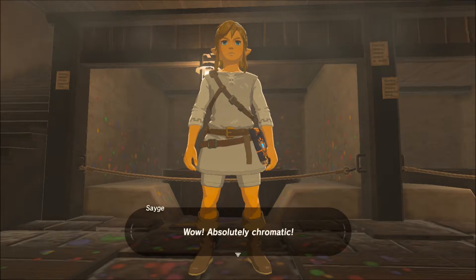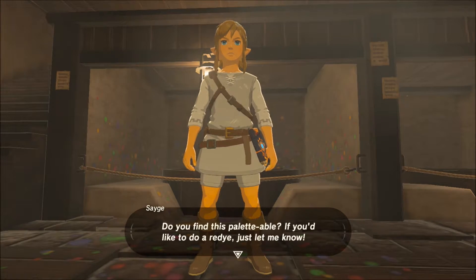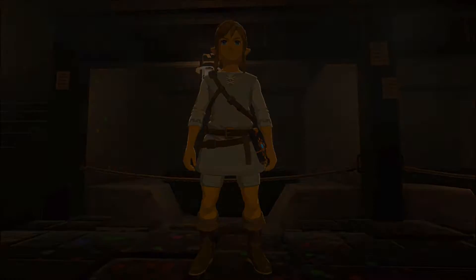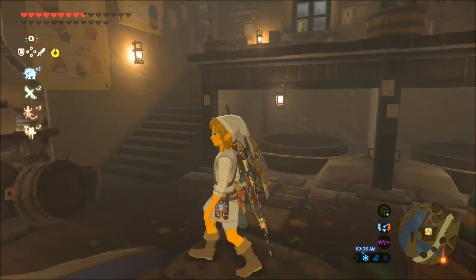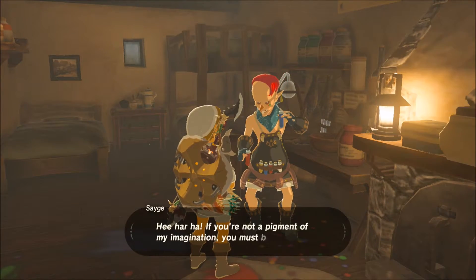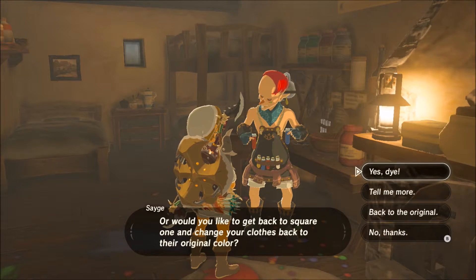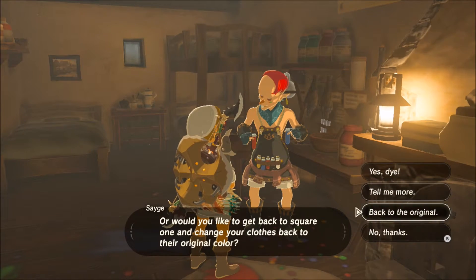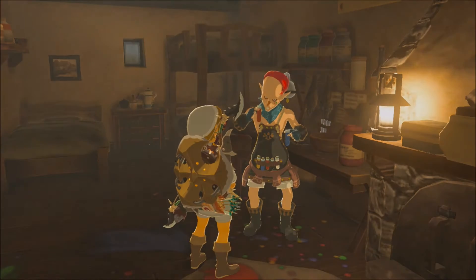You can do mix-and-match sets. You don't have to do a full set of the same type of armor — you could put on whatever pieces you like and dye them. Some things you cannot dye; I believe the champion's tunic cannot be dyed. But you could dye a hat and feet to match the champion's tunic should you like.